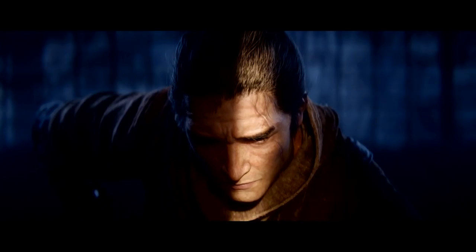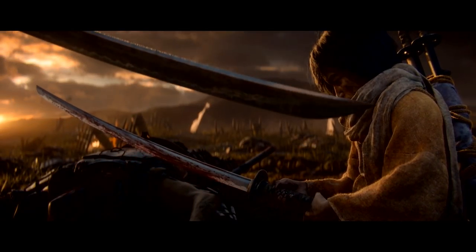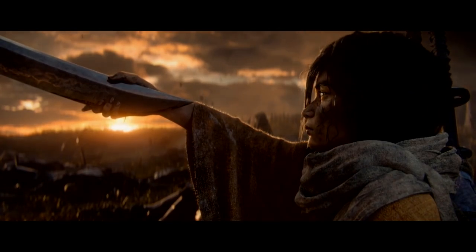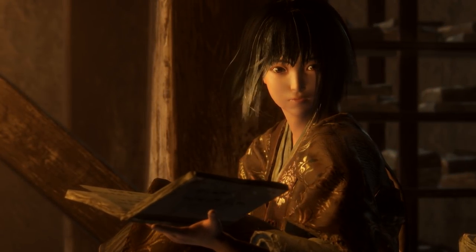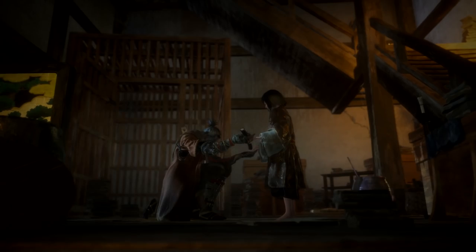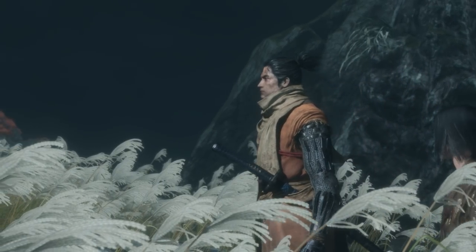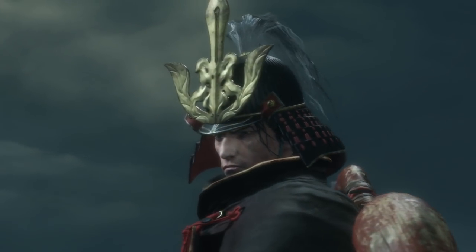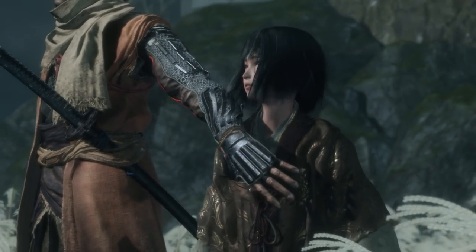Shadows Die Twice follows the story of a shinobi known as the Wolf. As a young boy roaming the battlefield, he's taken in by the Owl. The Wolf is assigned to protect a new master known as the Divine Heir. The boy is the descendant of a mysterious bloodline, making him the target of the Ashina clan.